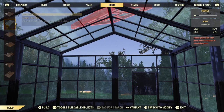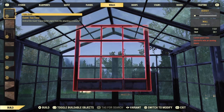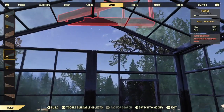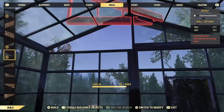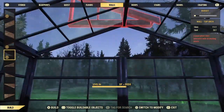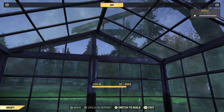We're going to fill in the rest of these holes with the glass pieces. For some reason they decided to put all the glass pieces mixed in with all the rest, instead of having them all together like all the other sets. So we get to just scroll up and down forever for each glass piece that we need.